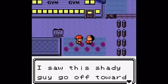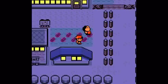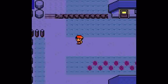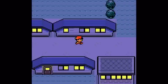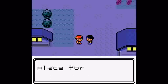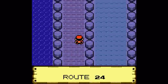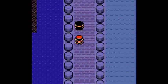I saw this shady guy go off towards Cerulean Cape! Cape — oh okay, I know the dude who talked about the cape. The dude said it's nice for taking girls out there. The cape in the north is a good place for dates — girls like it. Okay, north, this way! You know, I'd actually started going up this way. He's just right here — if I'd gone a little farther. That's sad.